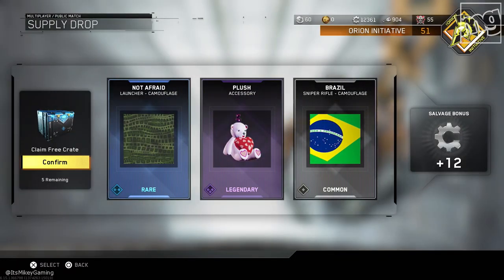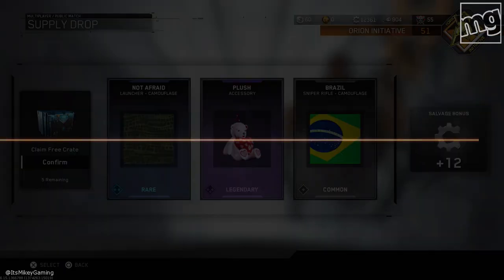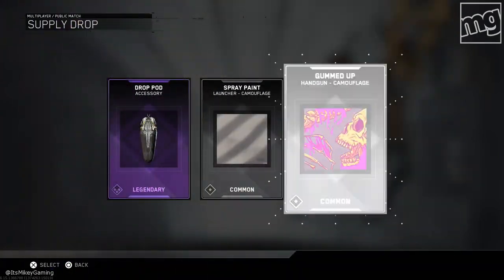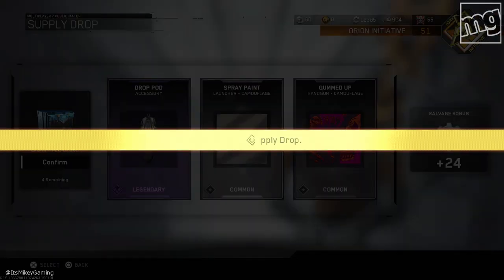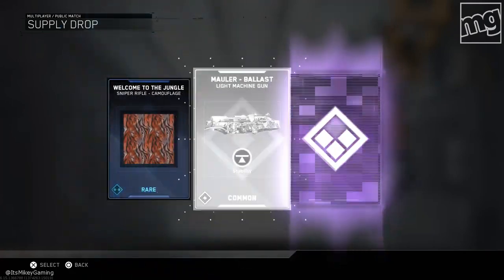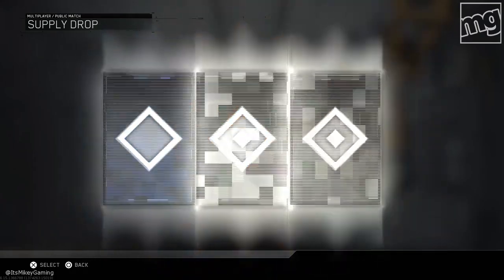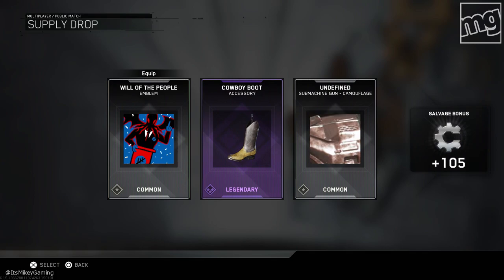And we got a little plush toy right there. A drop pod accessory? This is so bad, I'm sorry. We're down to the final four. We did get a cool shotgun — that weapon's kind of garbage though. I have a really good Mauler already. Really great for zombies. A cowboy boot and an undefined camo — what is that camo, guys?